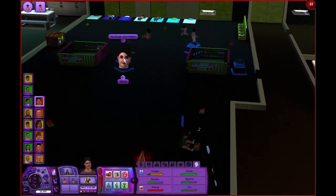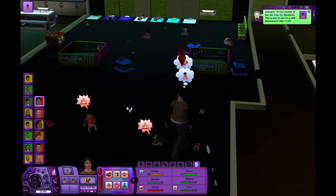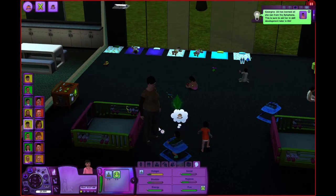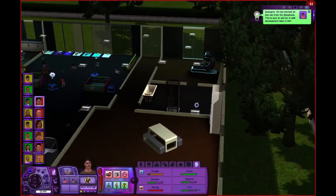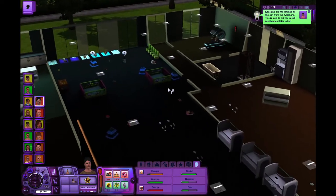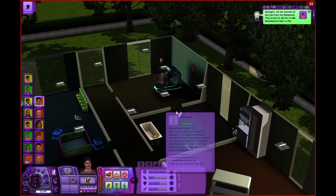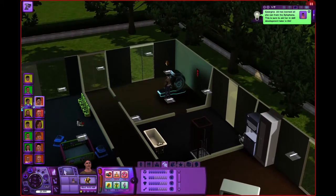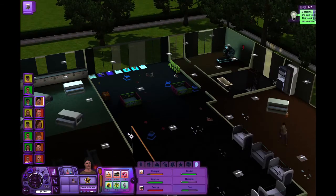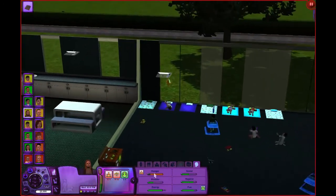Georgina doesn't know how to walk! I didn't know that. Georgina, you need to learn how to walk for the rest of your life — learn to walk! Use the bathroom and then sleep because you need some sleep. Oh, this toilet's broken! Do we have a repair skill? We're too tired to repair it right now — just come sleep in here and we'll repair it in the morning. Or you can sleep on the floor. She wants to snuggle a couple of her children — let's keep the kids happy.